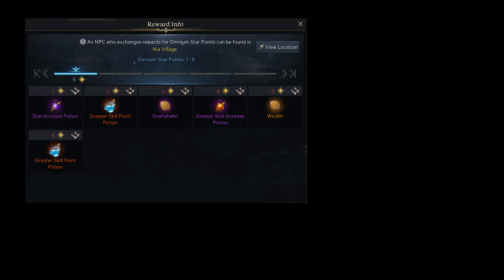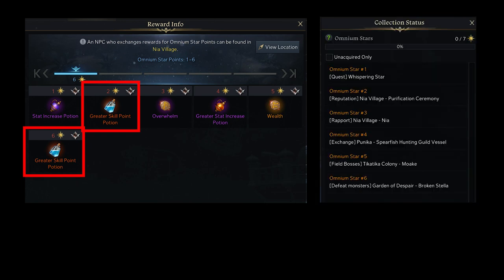Omnium Stars — once you unlock the Punika Continent, you can start collecting Omnium Stars. By collecting 2 and 6 stars, you can receive skill point potions. One from the purple quest received from Nia after the main quest. One by completing Punika's Una Star 'School Pond of Purification'. One by buying it with 8,000 Sun Coins from Punika's Traveling Merchant Ship. One from Field Boss rewards. One from Rapid Rewards from Nia. One from the Garden of Despair Dungeon at Anguished Island.